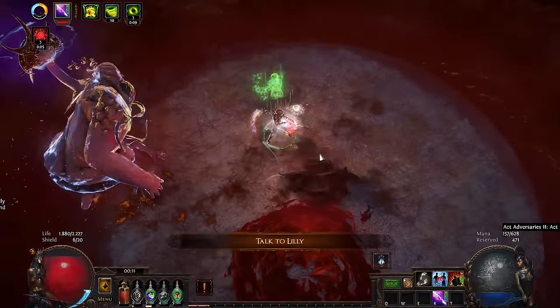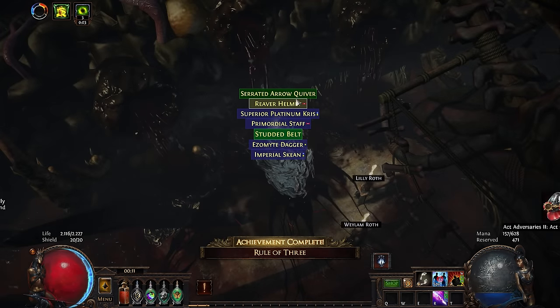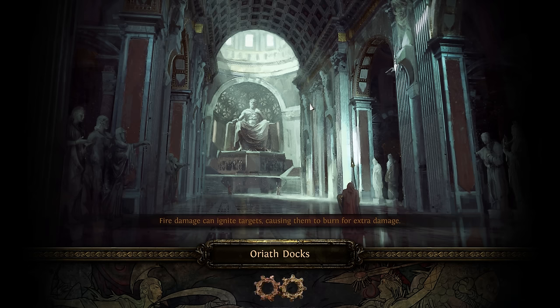The giant waves of blood flushed me out and straight into Lily's arms. Act 9 was now behind me, and I sailed into Act 10, which was the final and last act of Path of Exile's storyline.